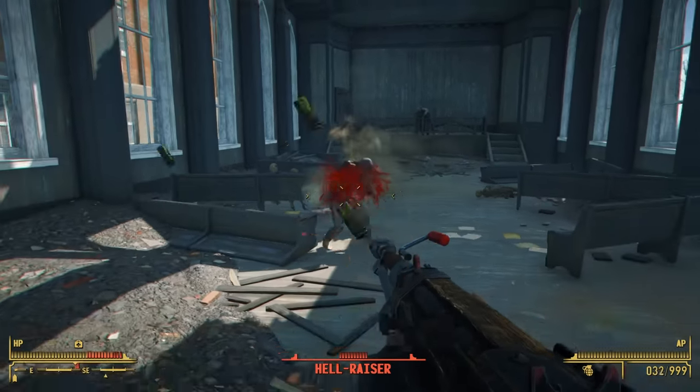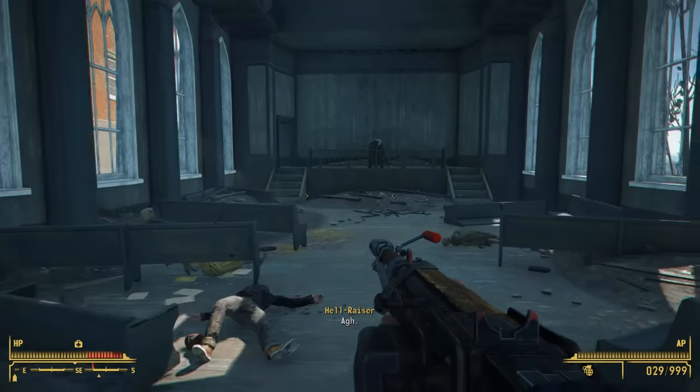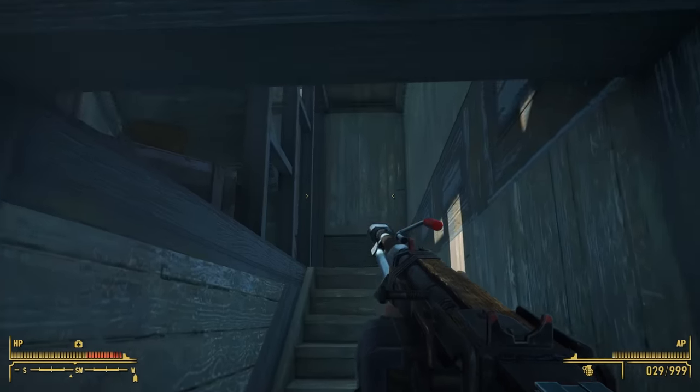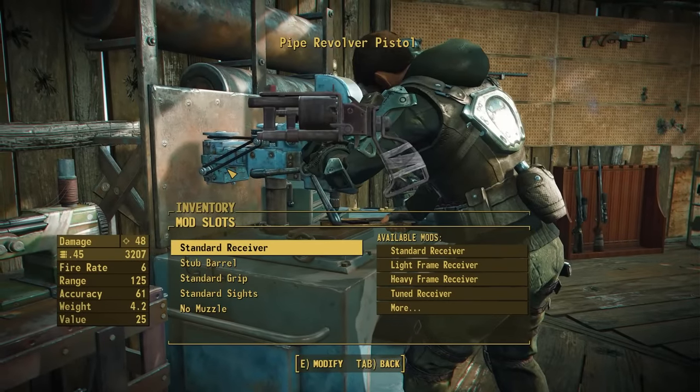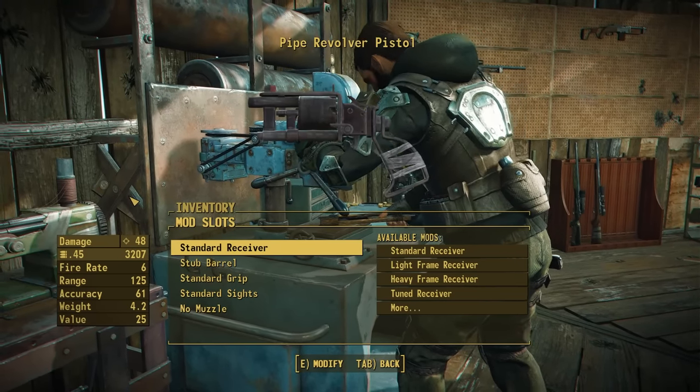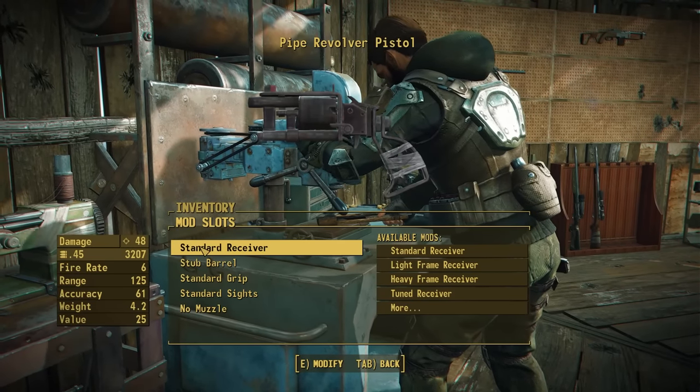You should have seen a good bit of footage of these attachments on screen, but let's go ahead and jump over to a weapons workbench and look at them all individually and talk a bit about each one. Let's start with the pipe revolver pistol, as it is definitely one of my favorites in this pack and I'm really excited to show off what we have done to this thing.